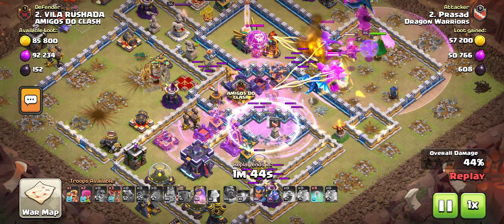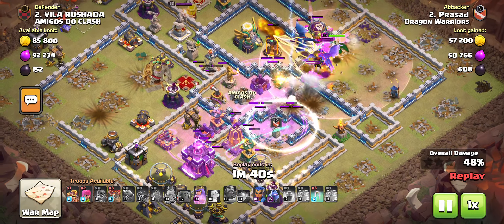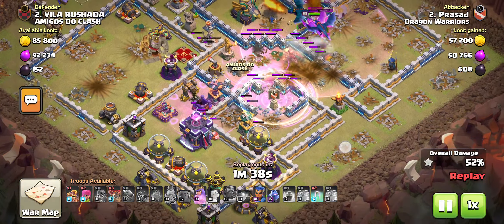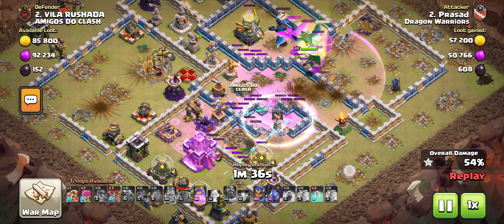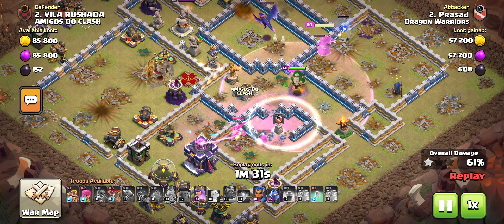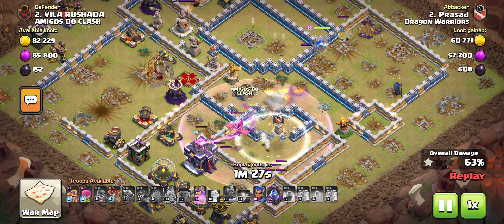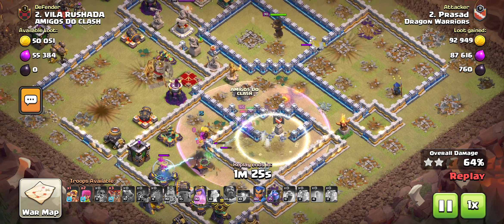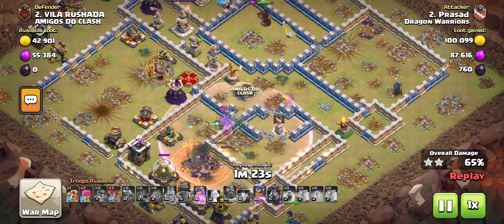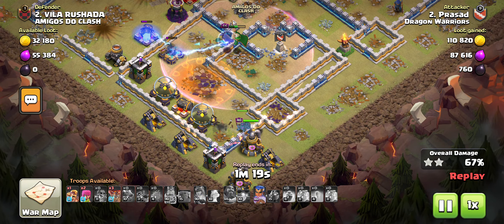I got mono on all these buildings, but I also got the town hall by super archer. Luckily there was one dragon rider left and the dragon rider came in. I used the invisible spell, and with the help of the grand warden I got the town hall. Then I dropped the Royal Champion here.